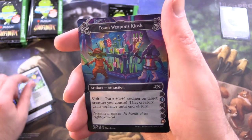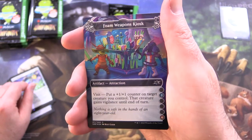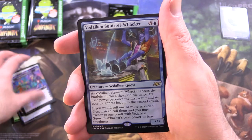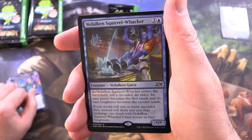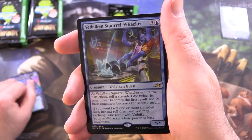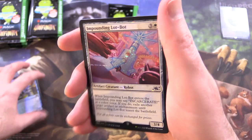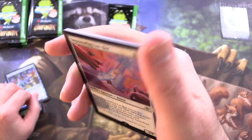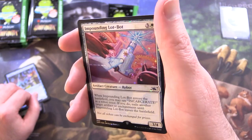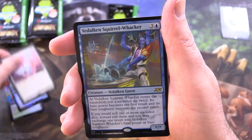Pin Collection, Foam Weapons Kiosk. So this is one of the attractions — you've got to roll a dice there, and if your number comes up, that's what you get to do. With a Vidalcan Squirrel Wacker, and Impounding Lot Bot. And this is very shiny — this is what you call Galaxy Foil. Can you see those little sparkles there? Awesome.